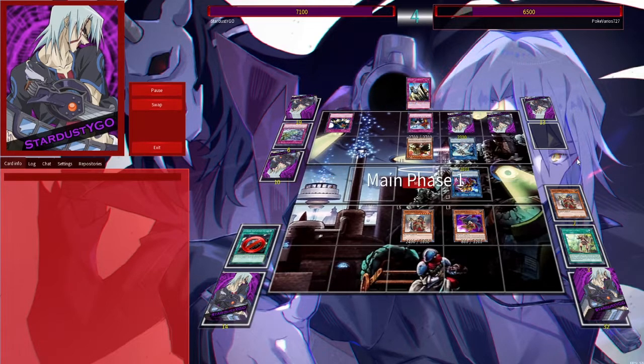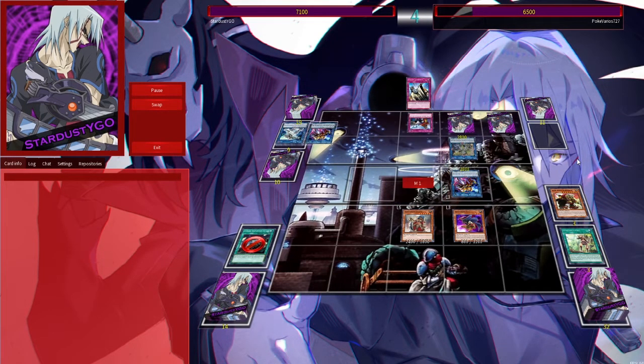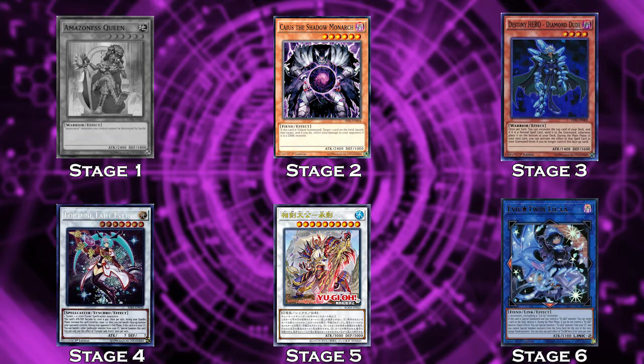Right now we just don't really have a way to out this field. How are we actually gonna do that? There we go — Access Code. That's not a huge surprise; it was bound to happen at some point. And now we die. So yeah, that is not a huge surprise. Pokevarios, well done. Let's see how we do in the second match.